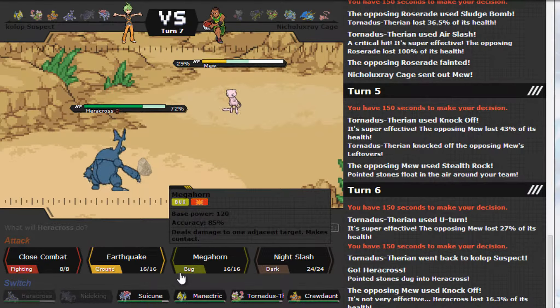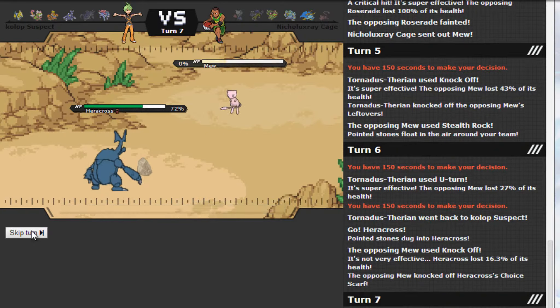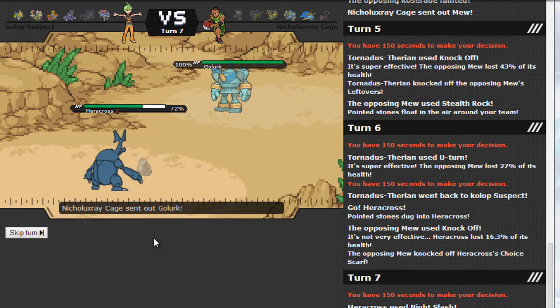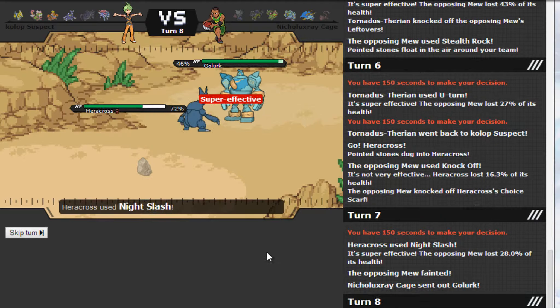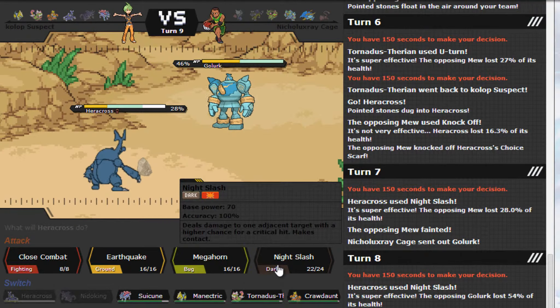I'm thinking he'll go for Will-O-Wisp right here to get some damage off. The knockoff knocks off my Choice Scarf, which isn't really that bad in the end. Let me just go for Night Slash to kill this Pokemon, because looking at his team, Mega Heracross is really solid against it. It's not locked into a move and can't be Scarf. I get good damage off that and it goes to Ice Punch which doesn't do too much — luckily doesn't freeze me.